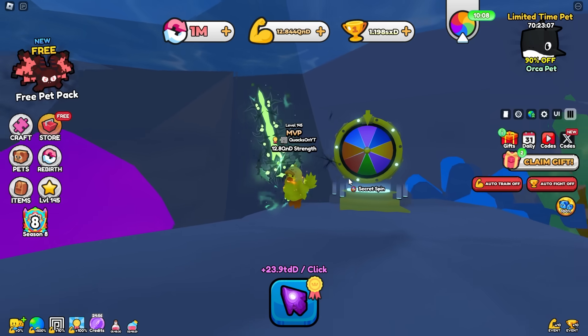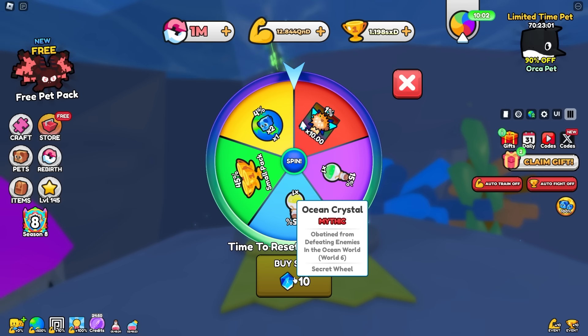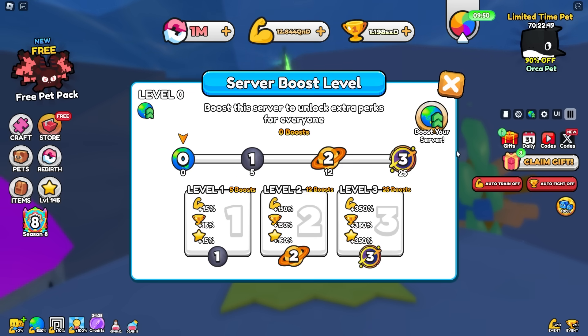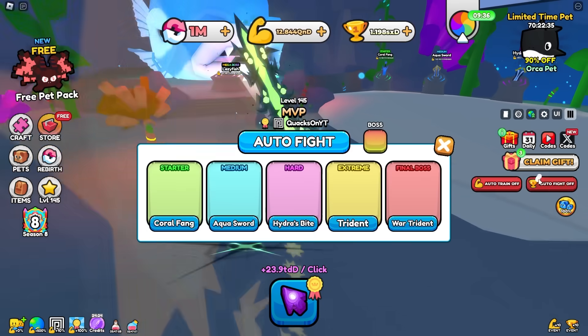There's also a new secret spin wheel in the ocean. You just swim up here to the top — wait, what is this? Obtained from defeating enemies in the ocean world. We need 10 ocean crystals to spin, and then we have a chance at getting a 10x metal, some potions, and what's that boost? It's a shiny server boost. I didn't know that existed, and I actually don't really care for it.